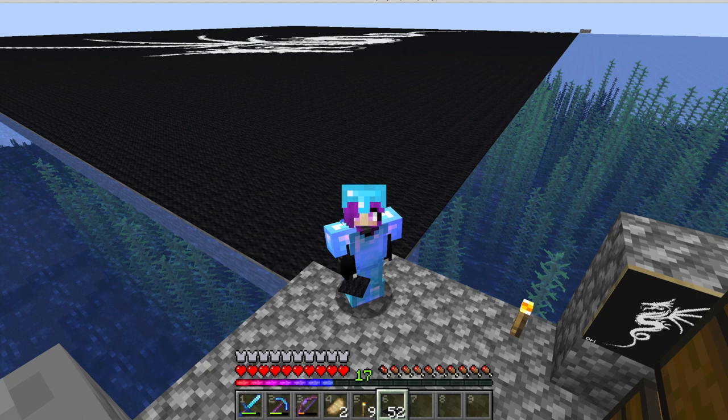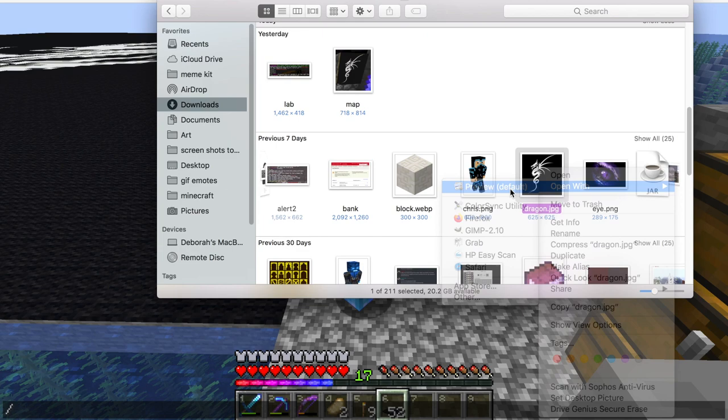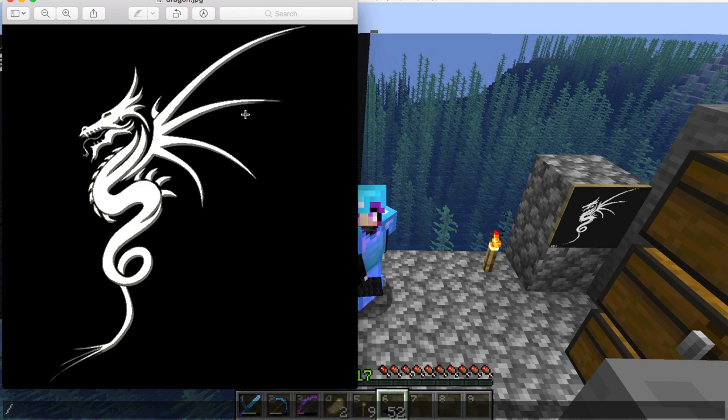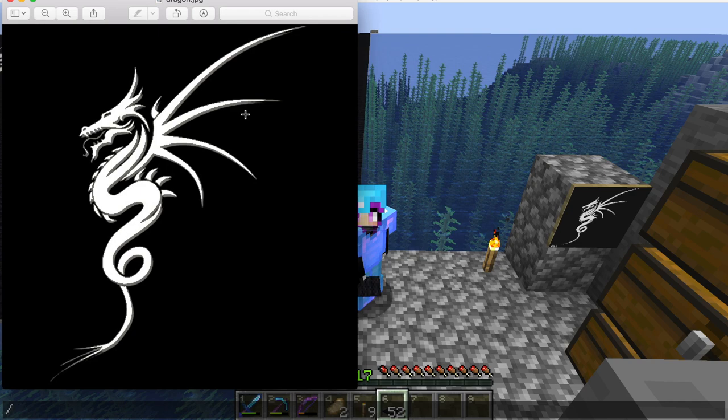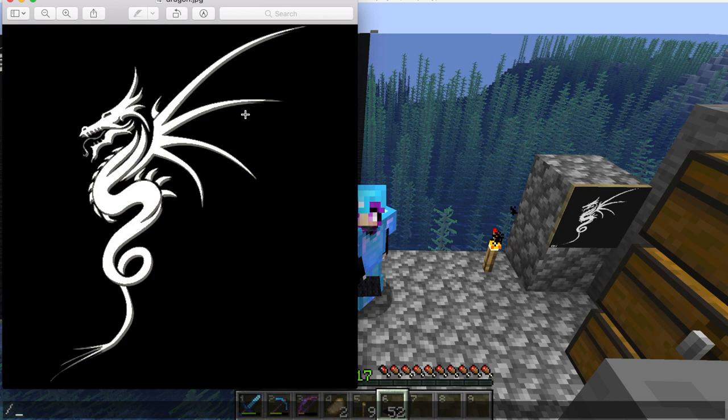So first you decide what you're going to do. For my first one I wanted it to be basic so I picked this dragon here — I'll show you the original file of it. The first thing you want to do is pick something relatively simple, because things that have a whole heap of colors can turn out looking super good but it's going to have to be a massive map. I personally don't have enough patience to do a full 16-map art thing.